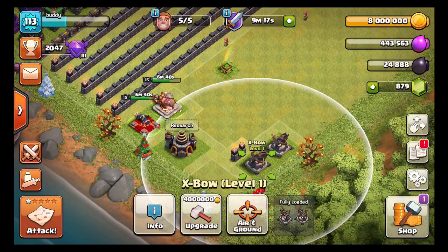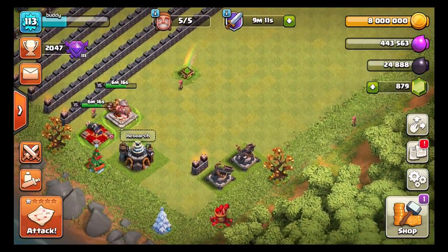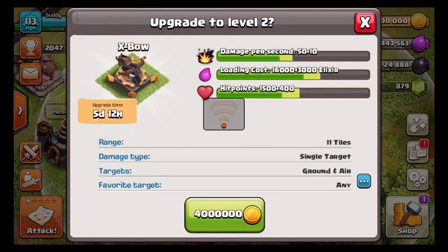Both of my heroes are level 15, and level 15 — if you are familiar with my ethical upgrading system — means I can upgrade my X-Bows to level 2. So I'll go ahead and take this X-Bow, and in five days and twelve hours this bad boy will be at level 2. Same thing with this X-Bow right here.